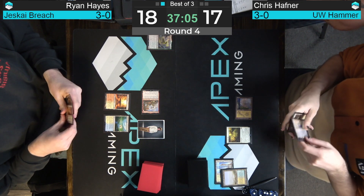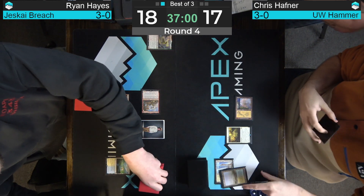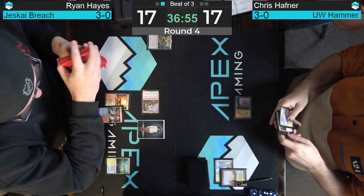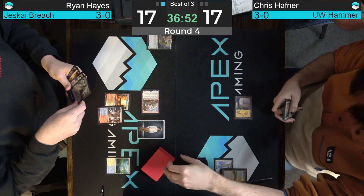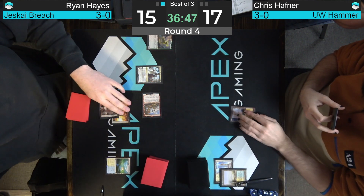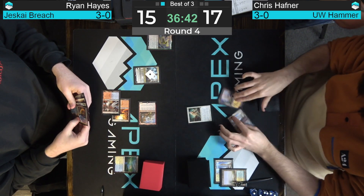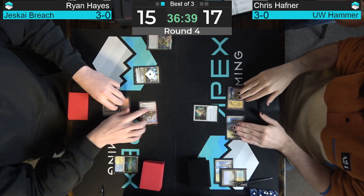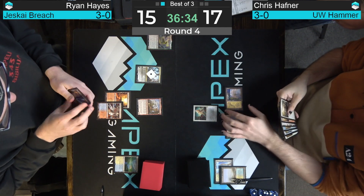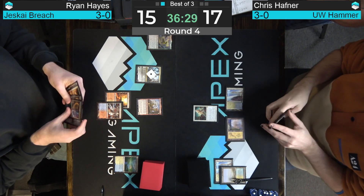We have a Teferi in hand. Do we want to go ahead and bounce the Cigar and draw a card? It looks like we're decent on stuff — Wear/Tear, Expressive Iteration — using all your mana this turn makes a lot of sense. Bouncing the Cigar really keeps Hafner from being able to double-spell next turn. Just for the record, the Jazz are 22 and 25 — Ross would 100% say 'over 500' if they were 23 and 22.